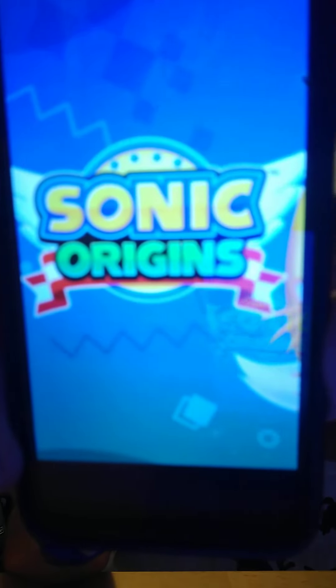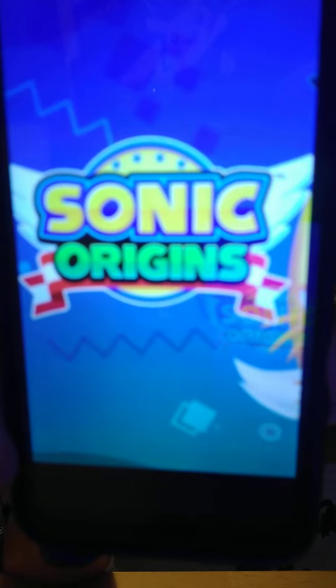Next up is the logo. The color 'Origins' is green, which is awesome. The logo is pretty similar to the other classic Sonic games — Sonic 1, 2, 3 & Knuckles, and Sonic CD.